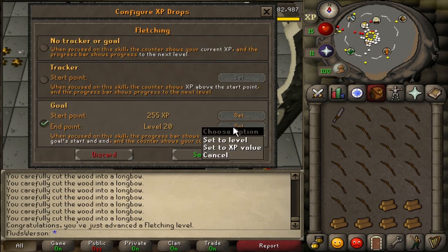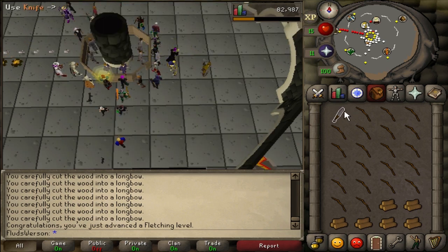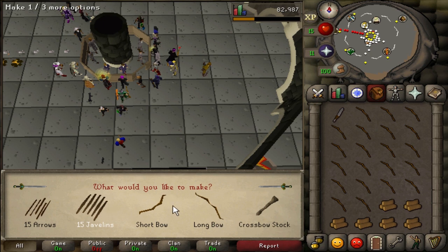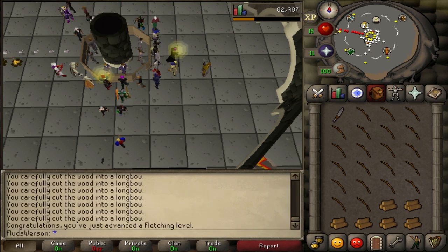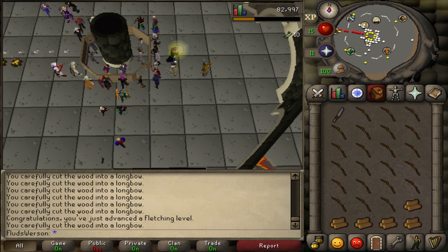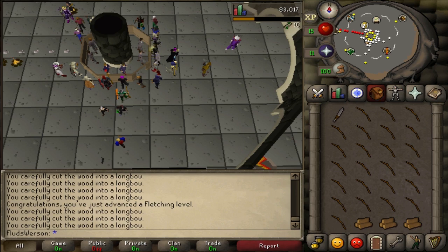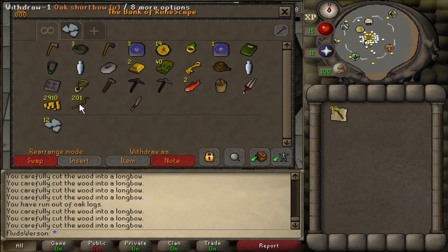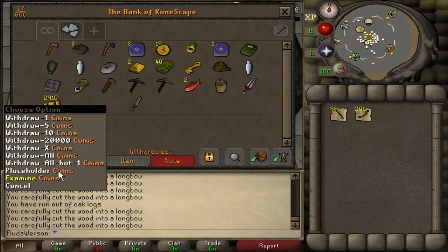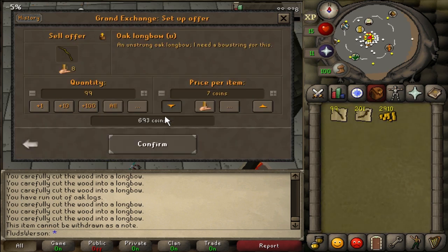We still made some profit on regular logs, though not much. At this point we're not that worried about profit — I'm just trying to get some levels. Going to 30 fletching to get to willows, where I should make some profit with arrow shafts. Unfortunately I'm going to have to buy some more logs because I haven't hit 30 fletching yet.